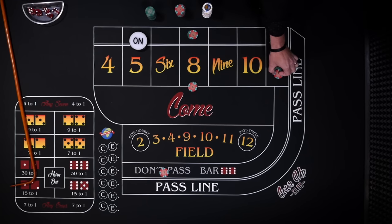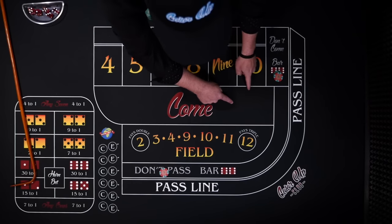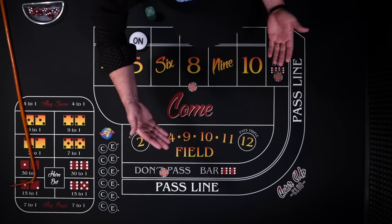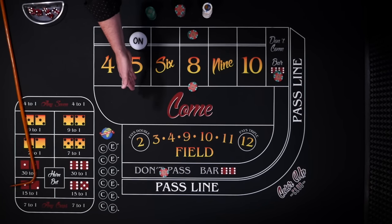Instead of covering the 5, we're now going to make another bet in the don't come. Again, this creates a wash on the 7, so we're no longer concerned about the most probable number — we've moved the risk to the 5 in this case.